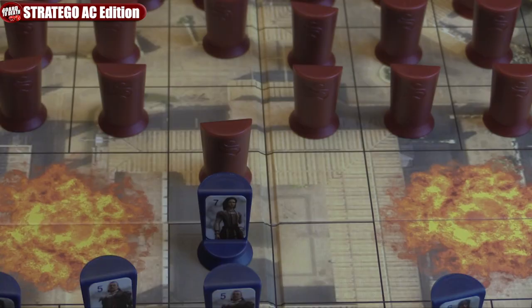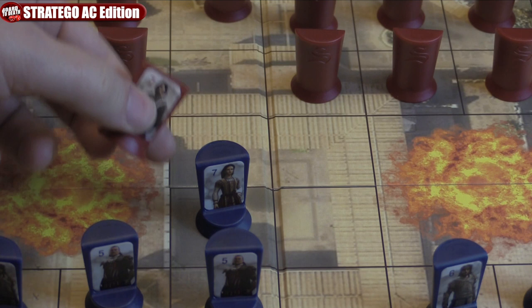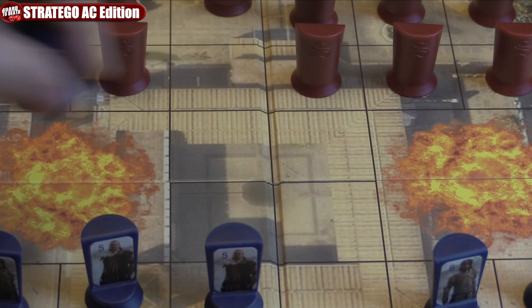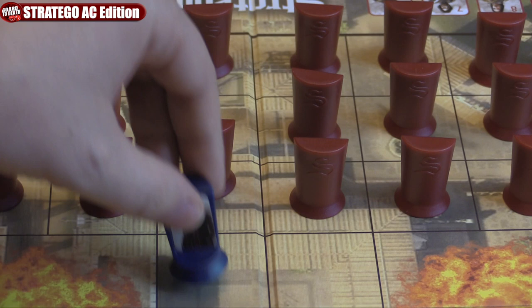To attack, you must be adjacent to your opponent's piece. You declare an attack by saying it and then calling out your rank and number. The opponent then calls out his rank and number, and if you're higher, you beat them and capture the token while moving into the square. If not, they capture your token instead. If there's a tie, then both are removed.